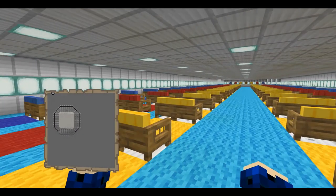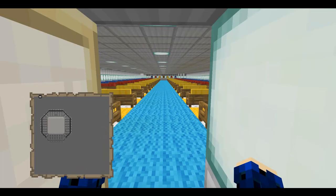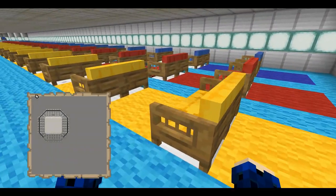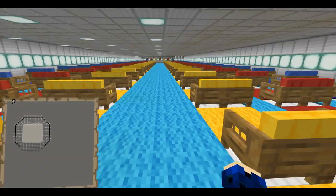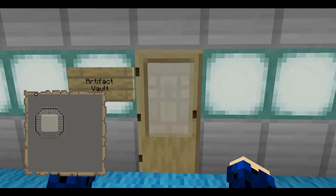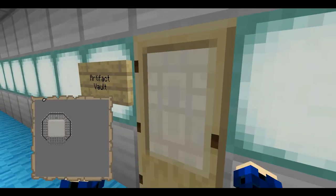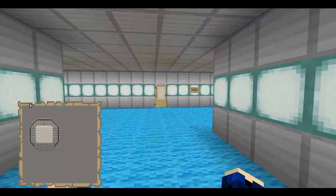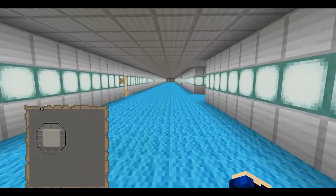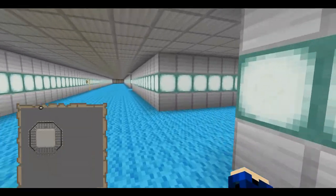This is the assembly hall, for important conversations — this furniture is from another furniture add-on, just pointing that out so you guys can try it out for yourselves. And the artifact vault, which is just some chests. And the mess hall, already mentioned.